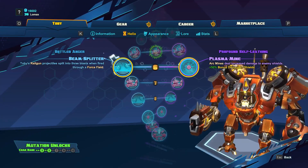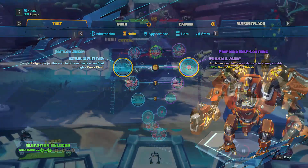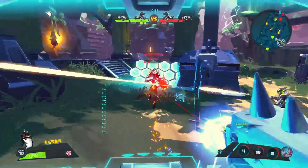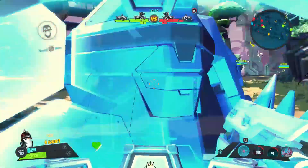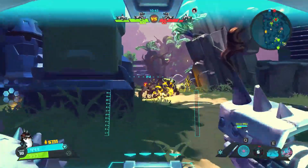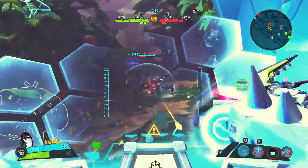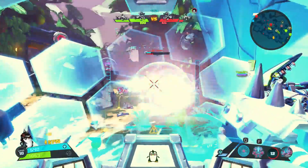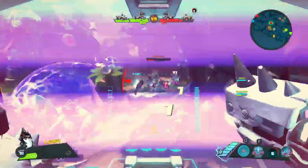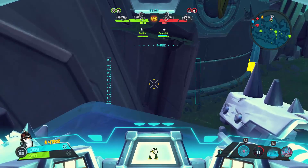At level 6, we're going to get two skills, one for each of our main skills: Beam Splitter and Plasma Mine. Beam Splitter is by far one of my favorite skills on Toby. When you shoot a railgun projectile at your Force Field, it's going to ricochet into three beams, which each do the full damage. This is great against really big bosses or a large group of enemies — you can hit a bunch of things at once. It would be less effective against a single target where two of the beams miss, but if you're facing a lot of enemies, it's a glorious skill to have.